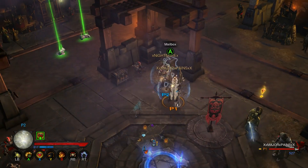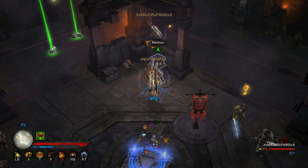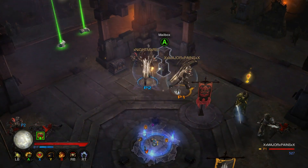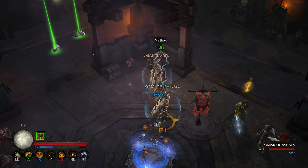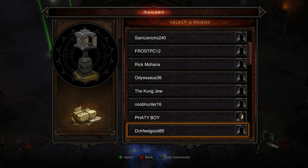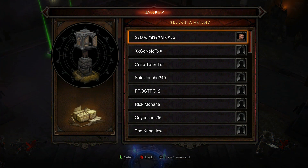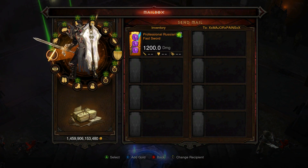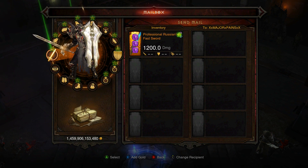All you do is click on the mailbox right here, as you can see. Before this, you've got to take whatever gear you want off, which I already have in my inventory. You click A on the mailbox, click Y, click on the person that you're gonna want to dupe it to — it can be any person on your list. You can only duplicate one item at a time, so this does take a little bit of time, but once you've got it down you can do it pretty quick. It does require a little bit of skill.